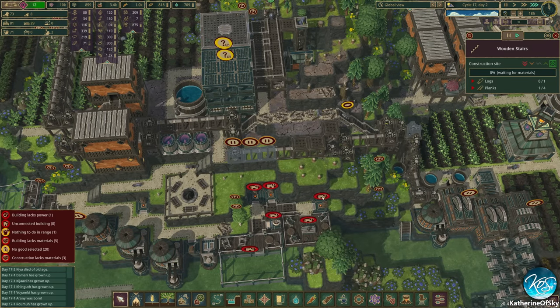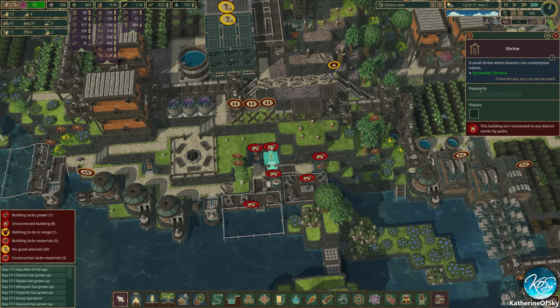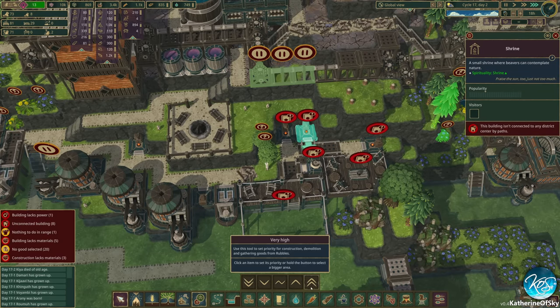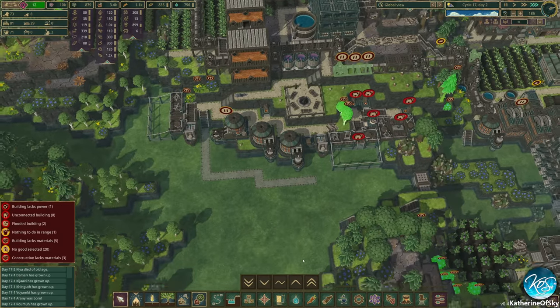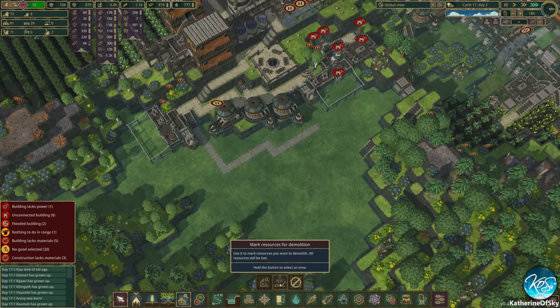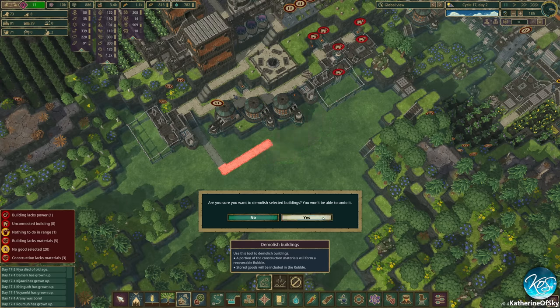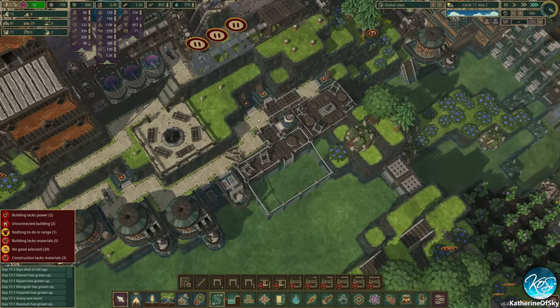That was one of the reasons I redid that — so we'd have access. What's going on over here? It's not connected by any paths — that's interesting. So that's not even being used — that's very sad. Okay, this is done here. I'm going to go ahead and delete the pathways from down here. That's been cleared — hooray.